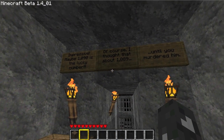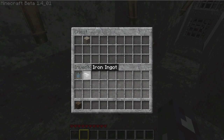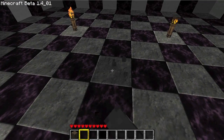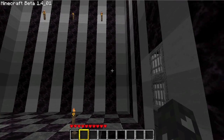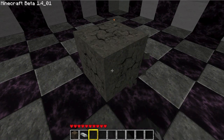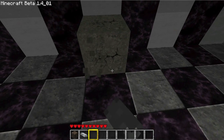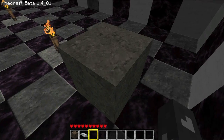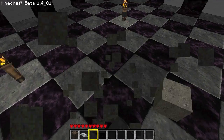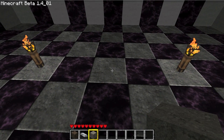Maybe 1090 is the lucky number. I thought that about 1089 until you murdered him. So obviously that's the pig. Iron ingot and gravel. And this is obsidian, half blocks, and wool. We're going to have to play the flint game. I'm probably going to have to split this into more than one part. I'm pausing the video until I get this flint — I'll be right back, guys.